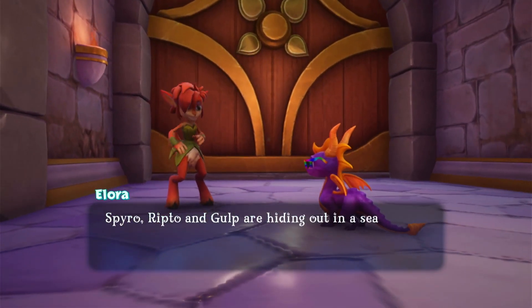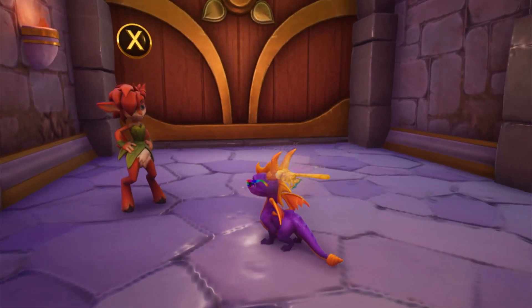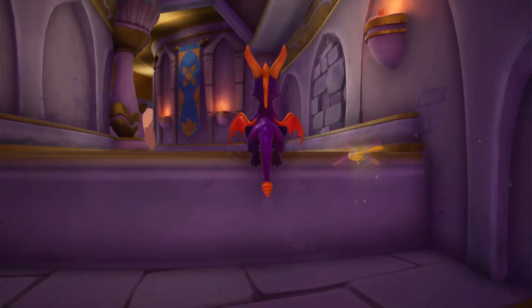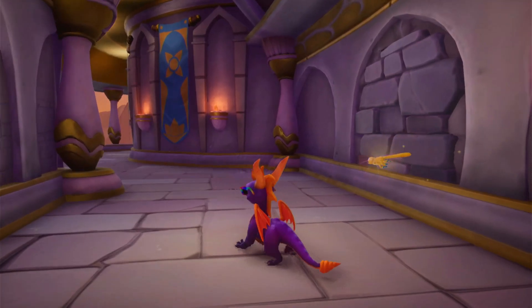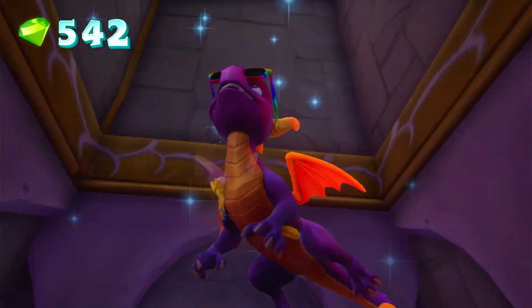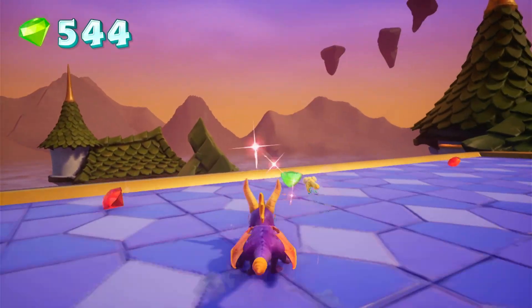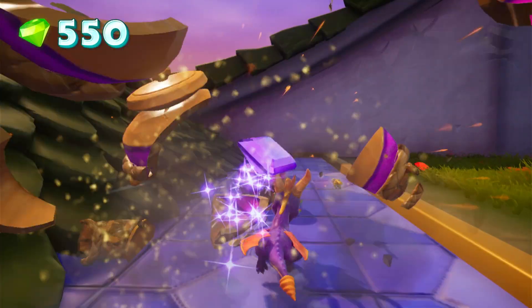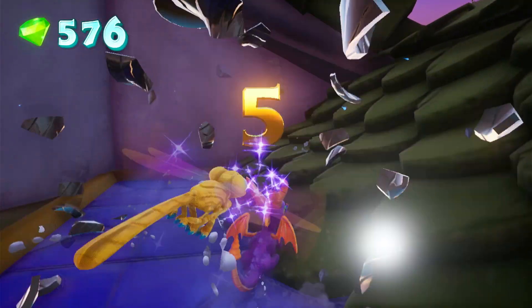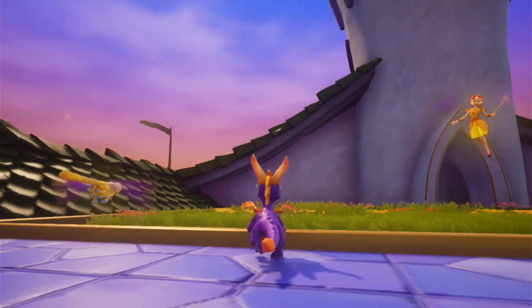Ripto and Gulp are hiding out in a sealed chamber in the castle below us. In order to get to them, you'll need all 14 talismans to break the lock. Alright — 14 talismans, that's the goal. How are we doing? Not even that close. I don't actually know how far we can get without that ability. We might be able to complete all of this area. I didn't know about that secret area in the first zone, so I know what the ability is — it wouldn't take much for them to hide it somewhere.